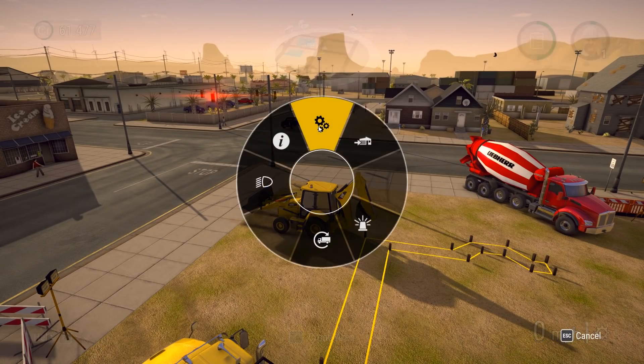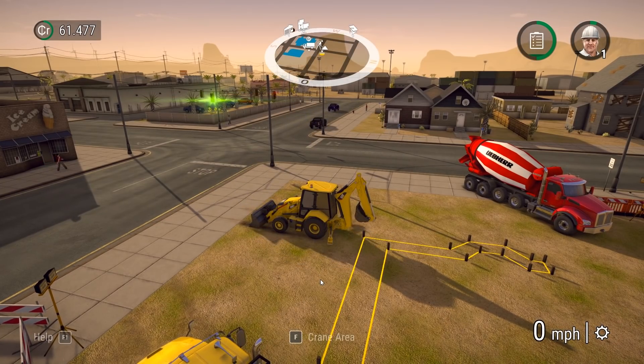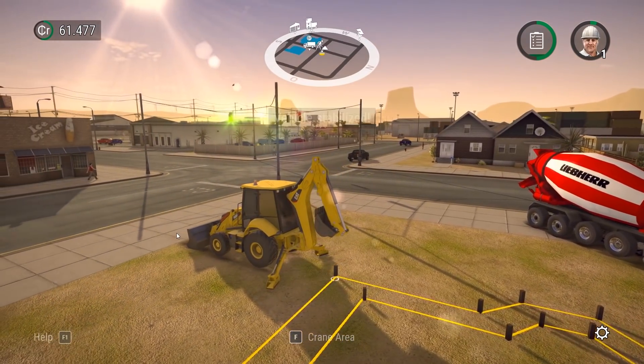How do we do that in this truck? Oh, I think it's this function. There we go. Alright, check that out. Deploying the legs. Vehicle stabilized.